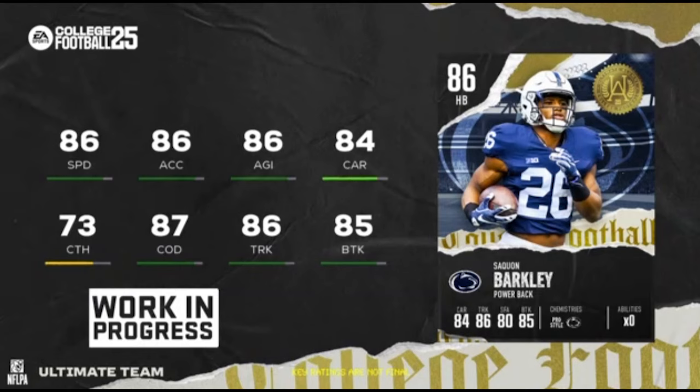Same thing with Saquon Barkley — he's not going to be better than Judkins, who's probably going to be the best running back in the game for another month at minimum. But Saquon's card looks solid. I'm already going to be picking this one up: 86 speed, 87 change of direction, 86 trucking, 85 break tackle, and 73 catch — which isn't terrible. Pretty good attributes across the board. Those are your two set cards and the set will be an 85-plus set.